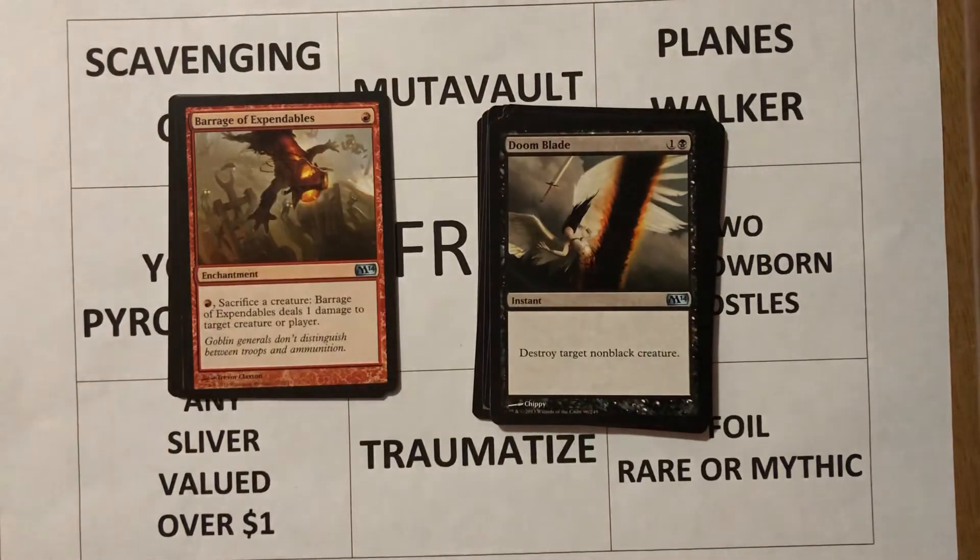Our final uncommon: Barrage of Expendables — for one red, it's an enchantment. You can pay one red, sacrifice a creature, and Barrage of Expendables deals one damage to target creature or player. Sure, it's a repeatable effect — if you put a lot of goblin tokens or other small creatures out, you can do a series of damage equal to the number of mountains available to tap. I'm not really into this. I like Goblin Grenade and other cards with similar effects like Fling, where I'm going to sacrifice a creature and deal significant damage. I play a playset of Goblin Grenade and it's an easy way to deal five damage by sacrificing a goblin. I could see some build-around possibilities here though.